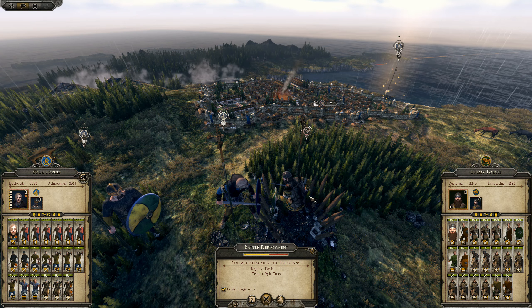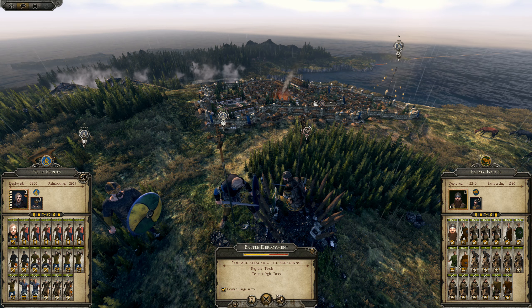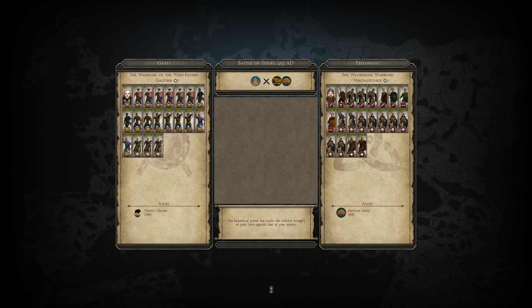So we've assaulted the Ibdanian army here and we've got the Pictish garrison coming out to support them. We're just going to jump right in and attack and see how we get on. They've got lots of cavalry, so I don't expect them to stay in their protective camp.